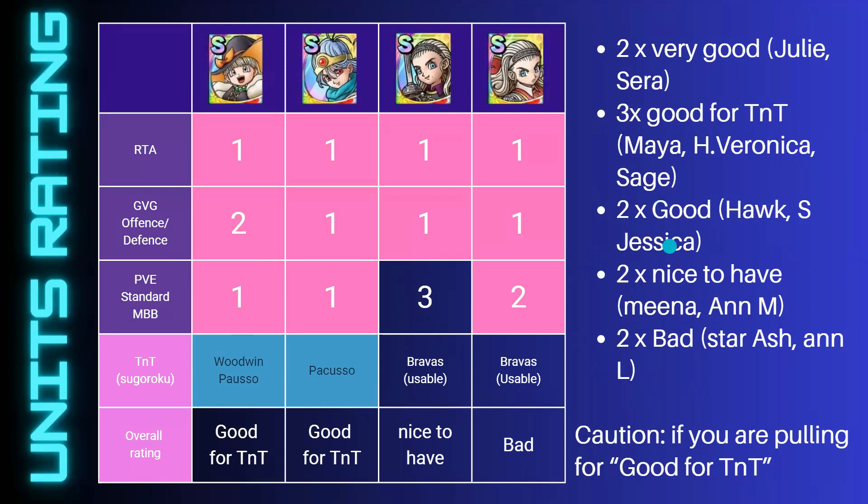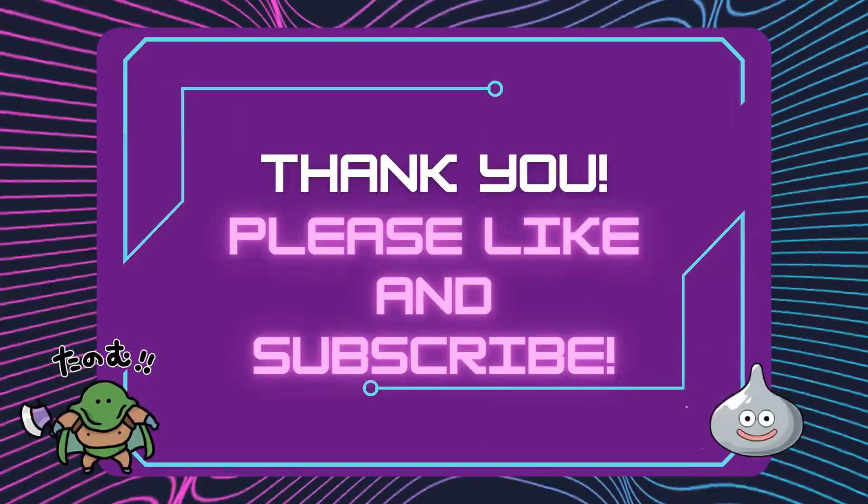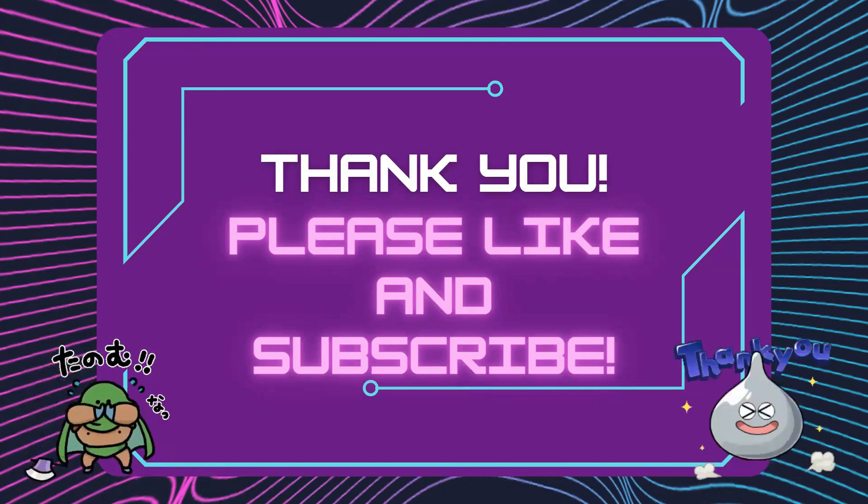Especially around TNT — this is my best thinking, and you really need to understand the TNT content to know whether you need these units. It also depends on what box you've got for each stage. You need roughly 45 units that are good for each stage, so if you already have a good unit for say Parkuso, there isn't really a need for a Sage right now. Don't pull just because I said it's good for TNT — use it as context. Anyway, that's it for the video. Hopefully you found this useful — let me know how you did with the banner and hope to see you soon.